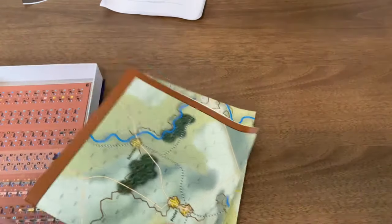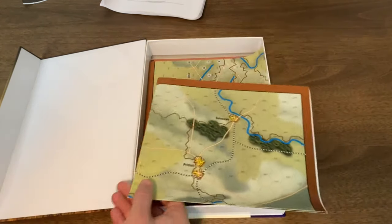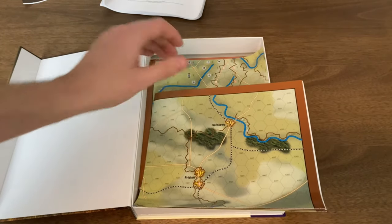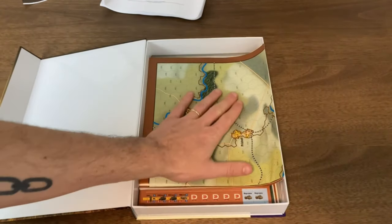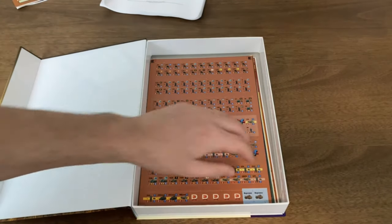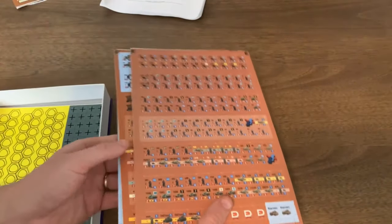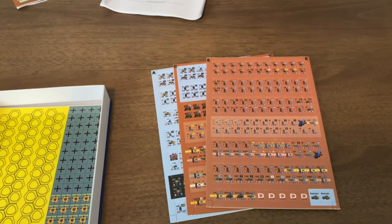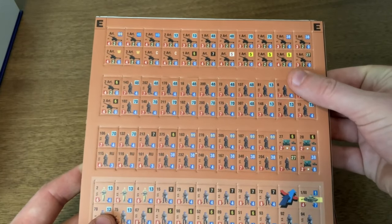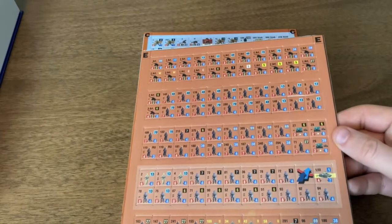The map is packed in an interesting way. The Kursk battle dimensions are narrow and tall, just because of the shape of the German thrusts, so the map didn't quite fit into their standard box — that's my guess anyway. The counters come in pretty thick card stock, which is nice, and they punch out very easily. I imagine they'll be easy to clip as well.